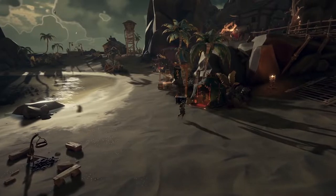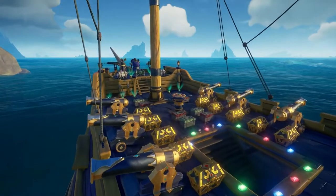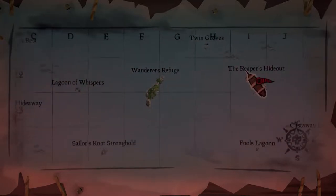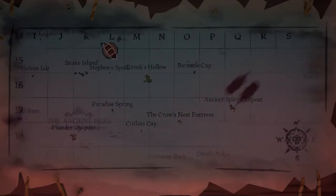Bonus gold is something to be loved, but another perk of the emissaries is getting the title of Pirate Legend — a title only 0.36% of players have. On top of that, you also unlock Athena's Fortune Emissary. So how do you get Pirate Legend? It's simple, but can take some time: you'll need to reach level 50 in at least three emissaries, and it doesn't matter which three you pick — the choice is yours.